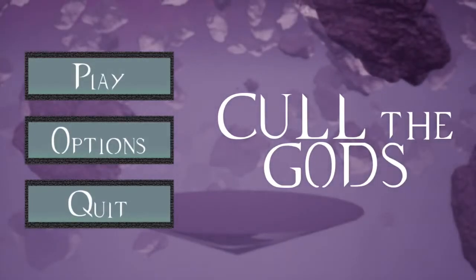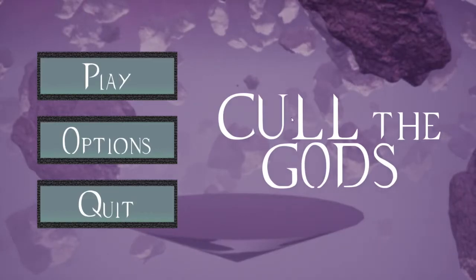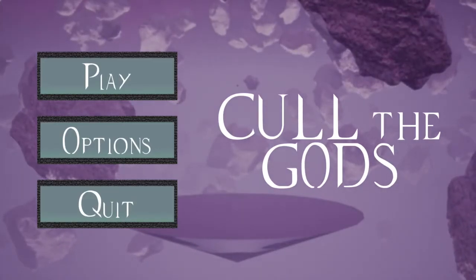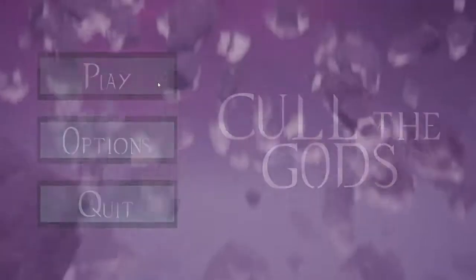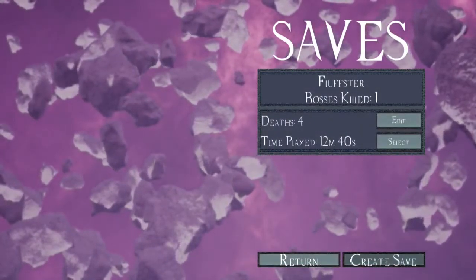Alright guys, welcome back to another H.I.O. free to play walkthrough. Today we have 'Called the Gods', which is like a boss fight simulator type game and it's actually pretty fun. I've already played a little bit of it because I was trying out writing onto a hard drive and it wasn't working so I had to switch it back. But I'm going to start a new save so you guys can see the full game.